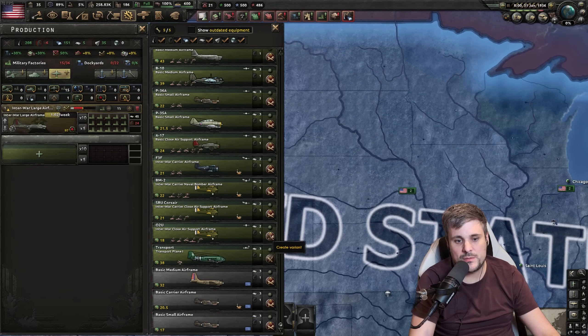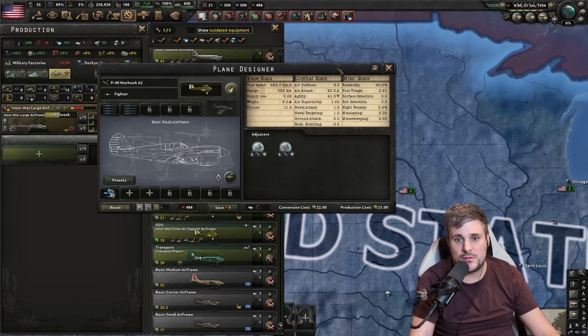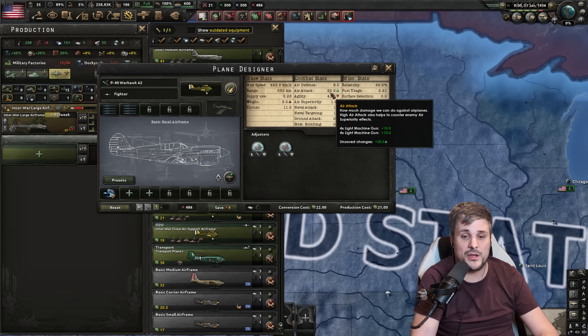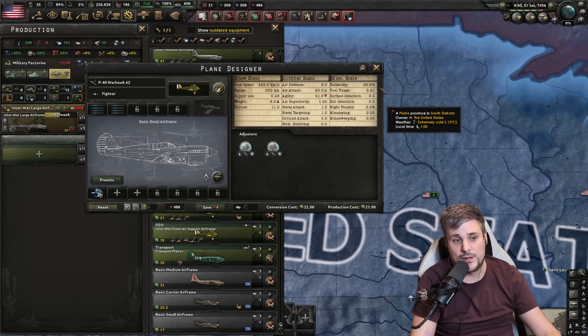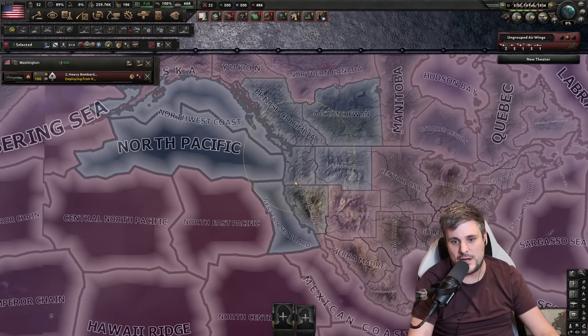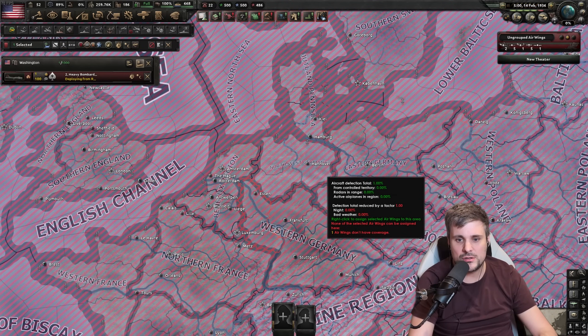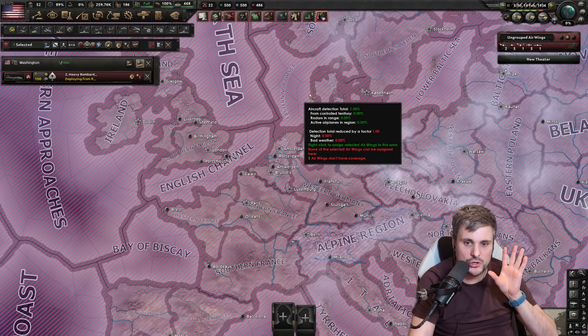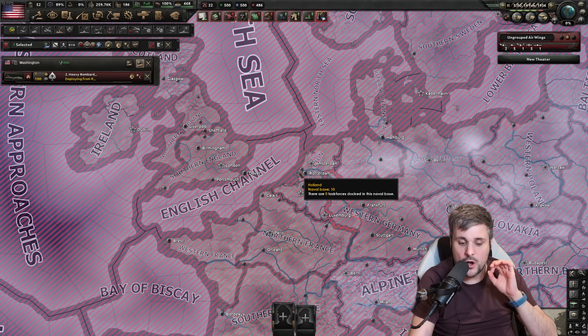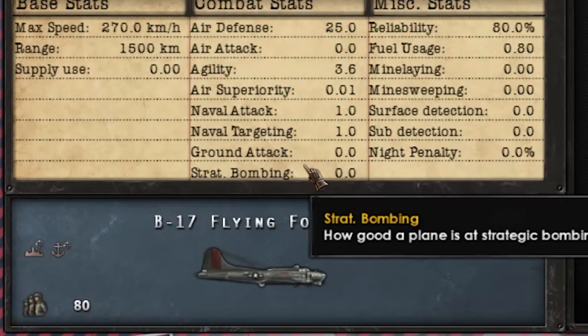As a quick comparison, if you were to make a fighter around this period — basic airframe with two light guns — the maximum air attack is 20. So you're not far off from being able to shoot down this bomber. More than likely you'll have significantly more fighters than bombers. There you go — the B-17 Flying Fortress with a range of 1,500. You can see the range is pretty juicy. This is the minimum tier of strategic bomber. From the UK you can just reach Northwest Germany and Western Germany, but remember the range won't encompass the full area, so you only get a percentage of air efficiency projecting your strategic bombing stat.